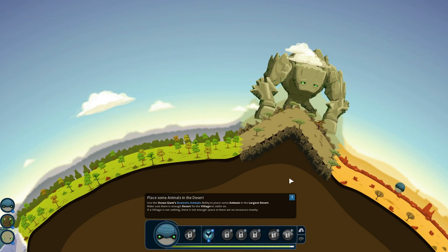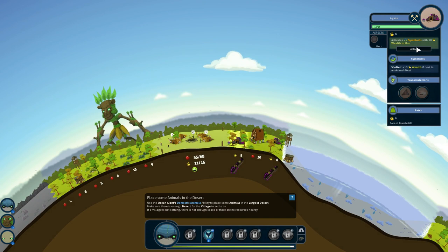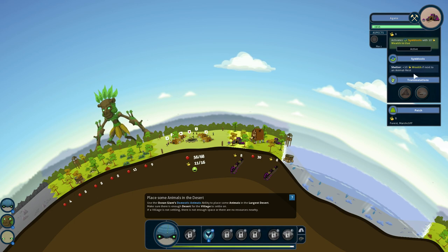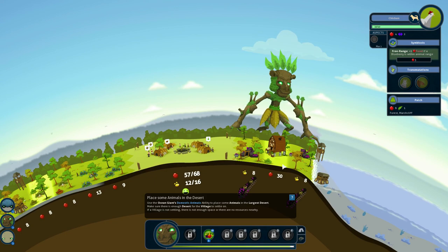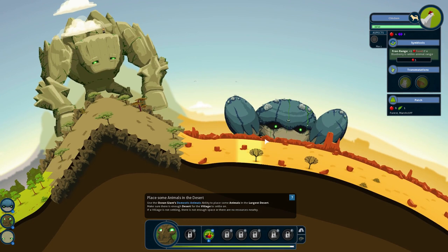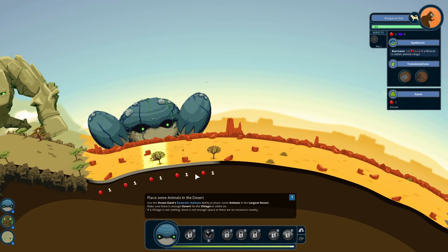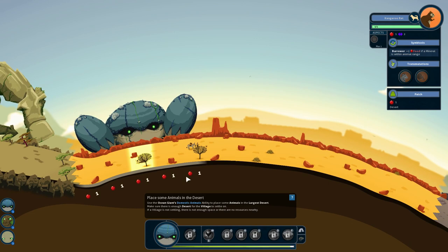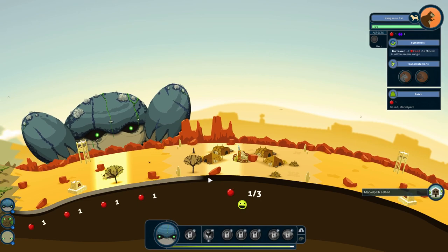Now that we have 11 wealth in use, notice how it says 'active' here — the symbiosis has kicked in and will provide 10 extra wealth next to an animal nest. Unfortunately I don't have any animals right there, but if I wanted to I could put some animals right next to it. So here's our water guy — let's put some animals here. And we should see a settler. There they are. Marvel Path has been settled.